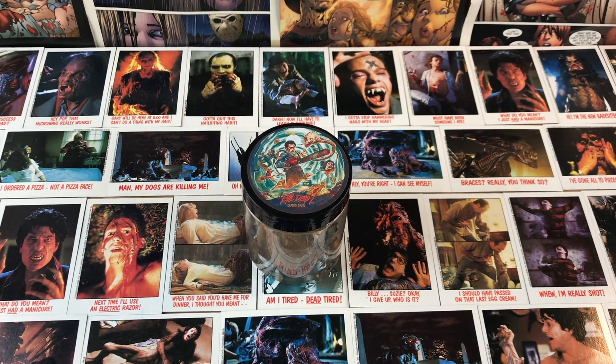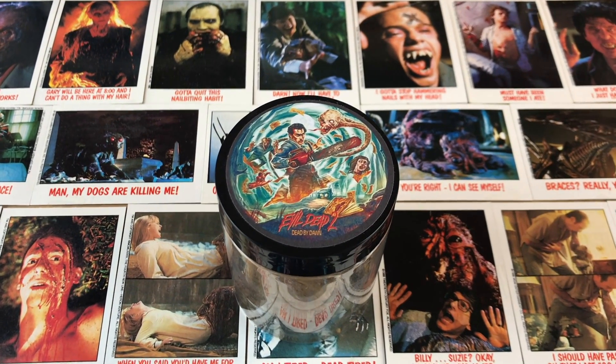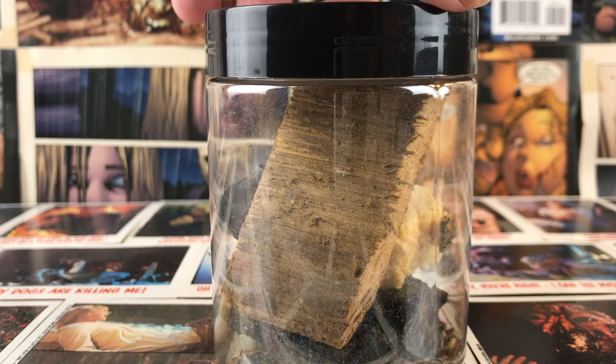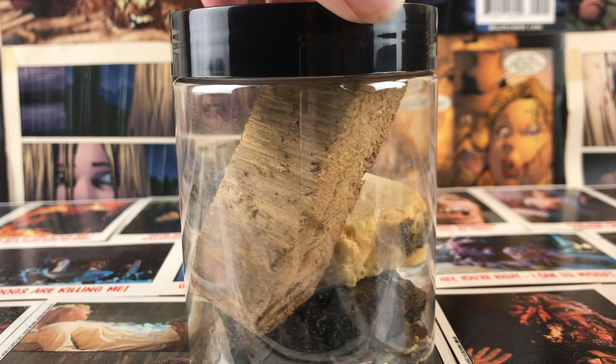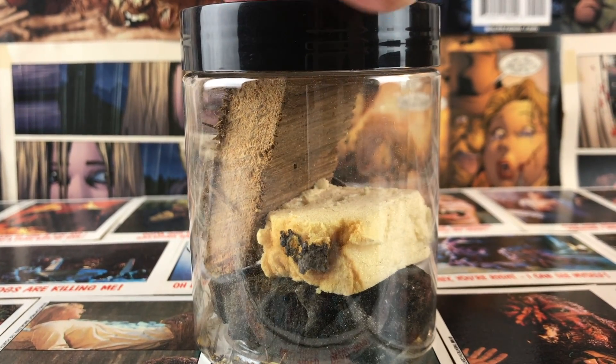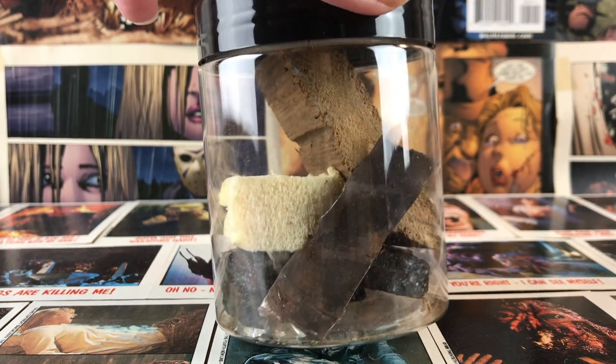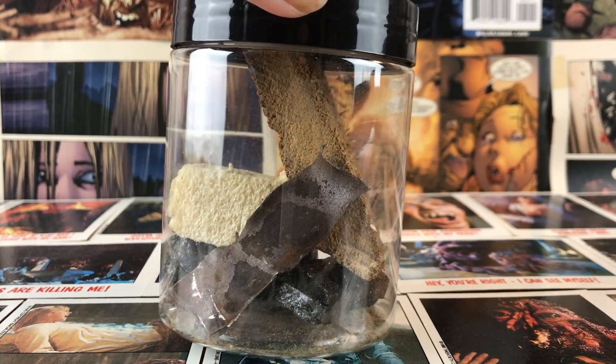Hey everybody, thanks for stopping by. I've got something really cool to show you that I got a couple years ago for my birthday, and that is the Evil Dead 2 cabin artifacts. Here it is in all its glory. You're wondering what the hell am I looking at — well, this is actual pieces of the cabin from Evil Dead 2. I didn't even know this existed until I got it for my birthday from a good friend.